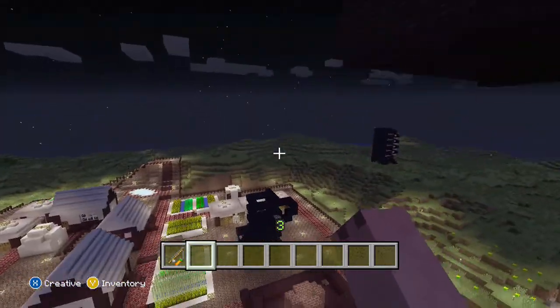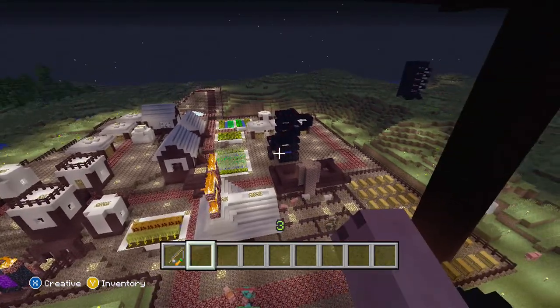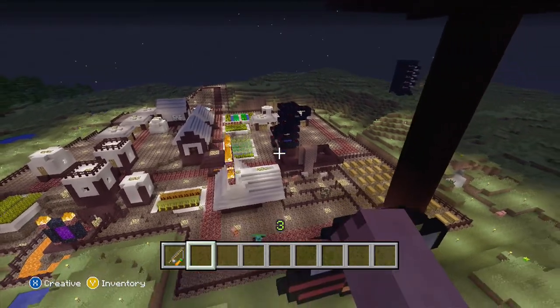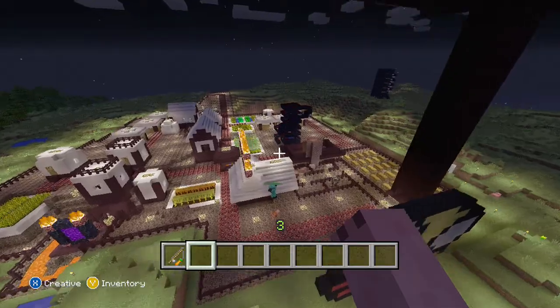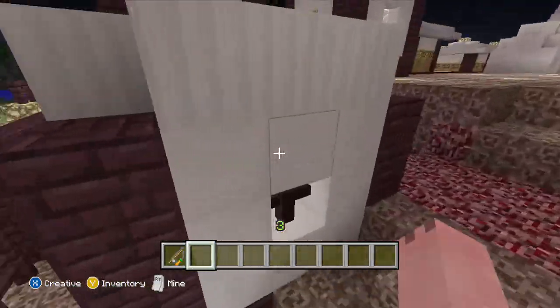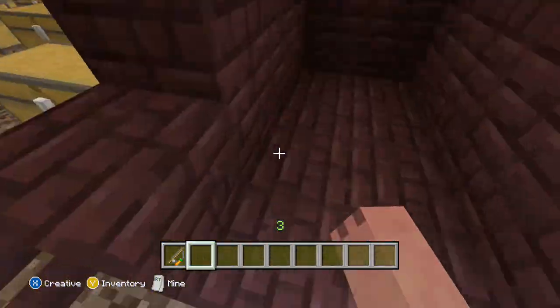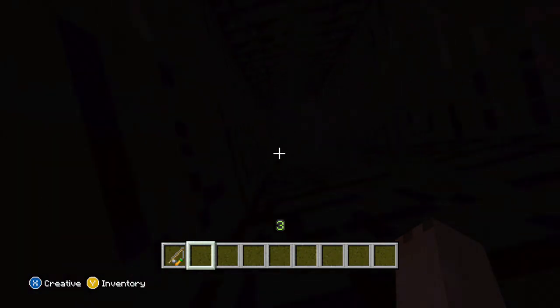We changed the grass to soul sand, the cobblestone to nether bricks, the wood planks to quartz, and then the actual pieces of wood to quartz pillars.